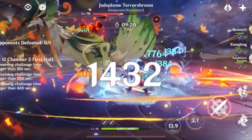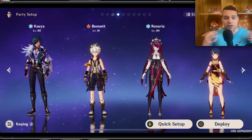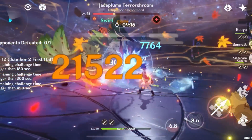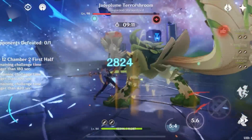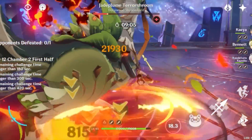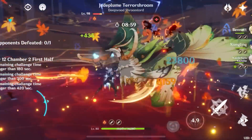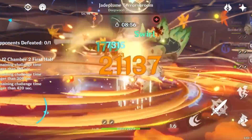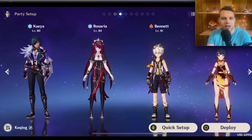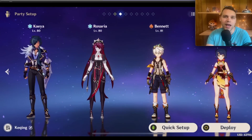Kaeya's best team by a pretty wide margin is currently this reverse melt team. It does really respectable single target damage and it's not bad in AoE as long as the enemies aren't too mobile and you don't need grouping. Even if they're a little mobile it's not the worst, because Kaeya's burst can follow enemies around — you can get closer to them to land more hits, whereas Rosaria stays in one place. This team does quite a bit of damage, mostly with Rosaria applying the melts, though Kaeya and Xiangling will also get some.